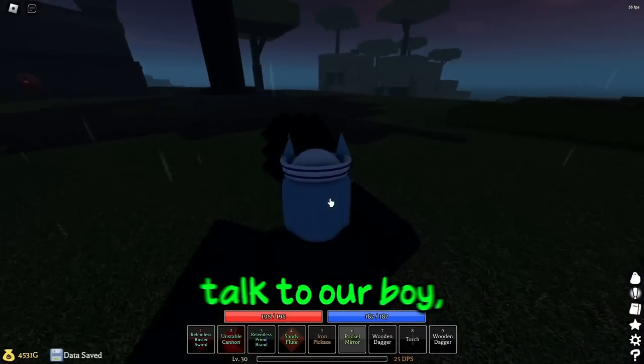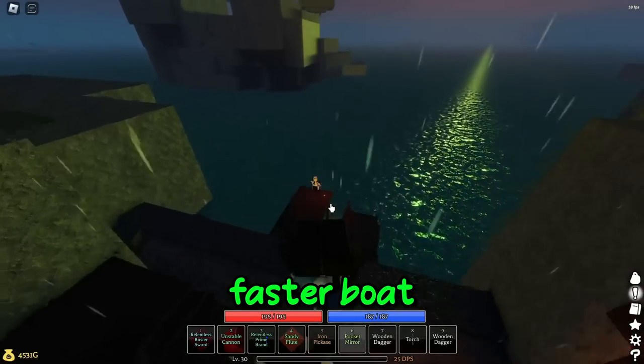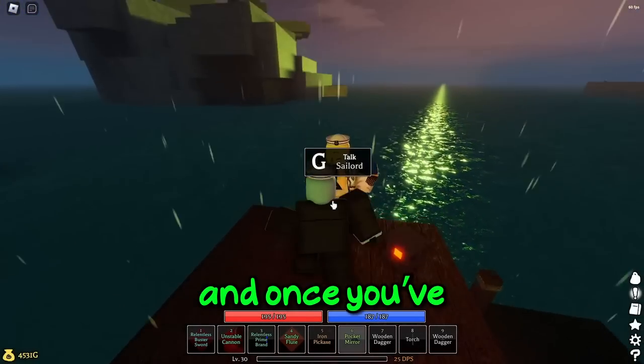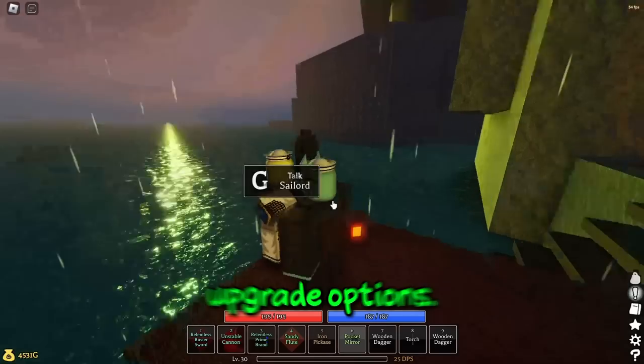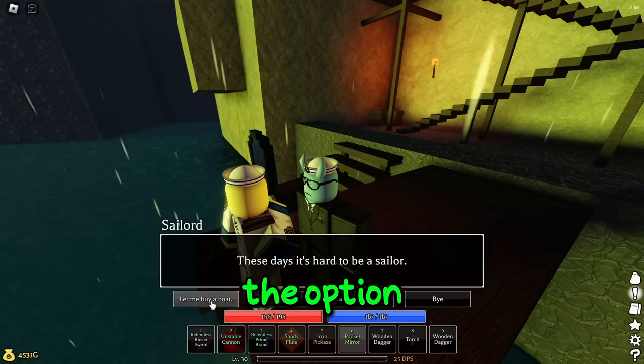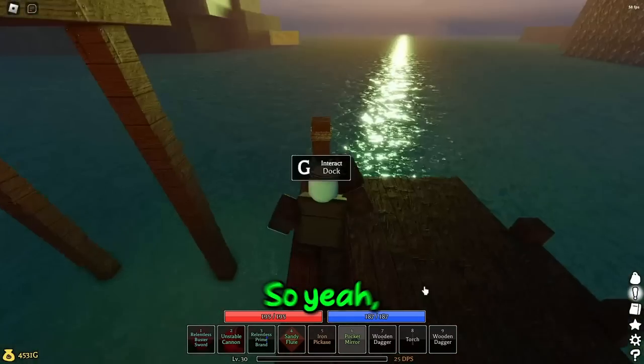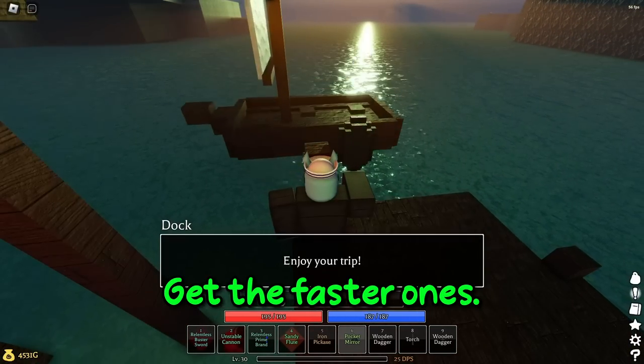When you're in Savannah, you're going to go talk to the Sailor Lord, and you can actually upgrade your boat. I see a lot of people asking how do you get a faster boat — well, you just have to talk to the Sailor Lord, and once you've bought a boat, he'll give you better upgrade options. I already have the second most expensive boat, so the only option is to buy the next one. The first upgrade is like $1,000, then $2,500. That's how you upgrade your boat and get the faster ones.